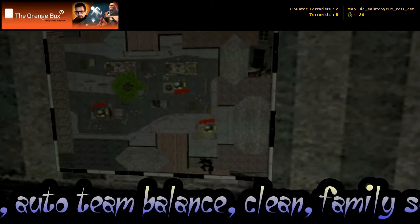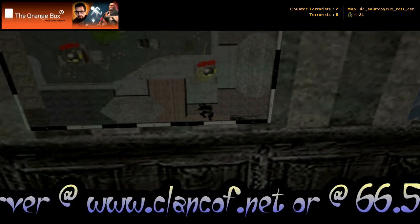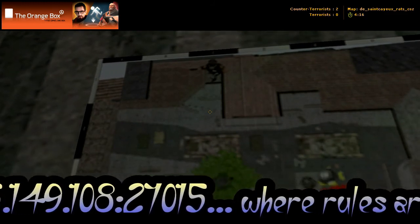Right here it shows you where all the bomb sites are. There are three bomb sites in this map. This down here would be the counter-terrorist spawn, and up there is the terrorist spawn where we're starting out.